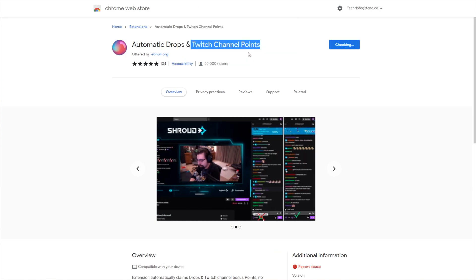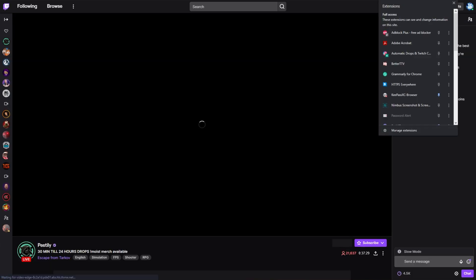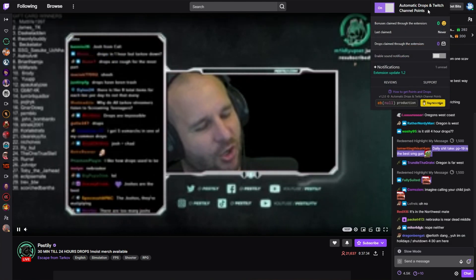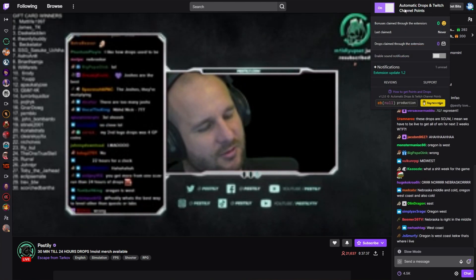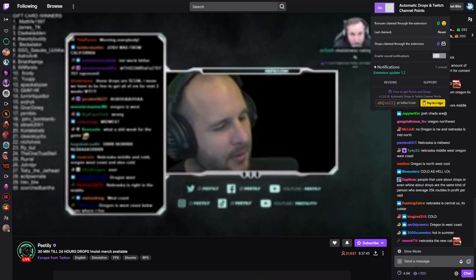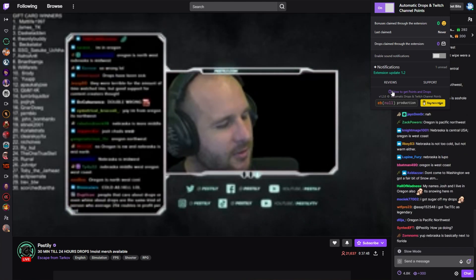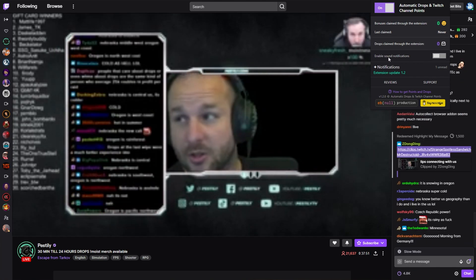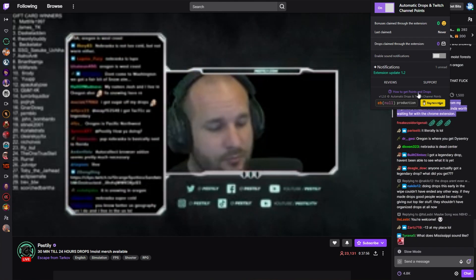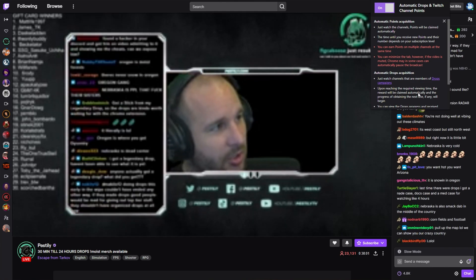When you have it added to your browser, simply head across to Twitch, then a Twitch stream with drops enabled, and expand the extension section, pin the Automatic Drops in Twitch, click it, and you'll see a window like this. As long as it's turned on, it should automatically claim bonuses and drops. As you can see here, bonuses claimed — which are these channel points over here. You can click a button to claim an extra 300 every few minutes or so, and drops claimed, it has it over here. Enable sound notifications on or off, and they'll have some more information down here if needed.